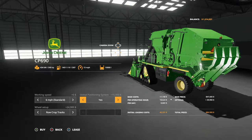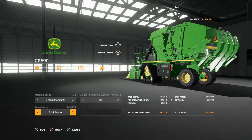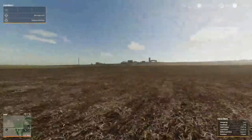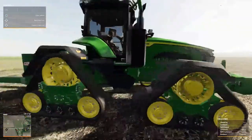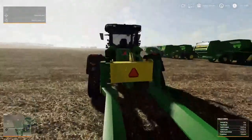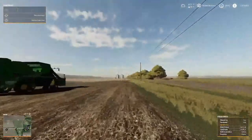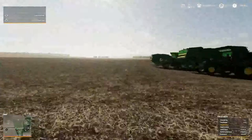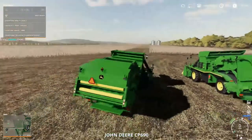So we own two of these - that's the row crop tracks - and we're leasing one that has the thick track. Bought two and leasing the other two. We got a lot of cotton to go there. Right over here to the 8RX, we gave it a bath, and we also picked up this bale mover. It moves those bales - we're going to bring them over somewhere where the trailers can pick them up so we can go sell them.